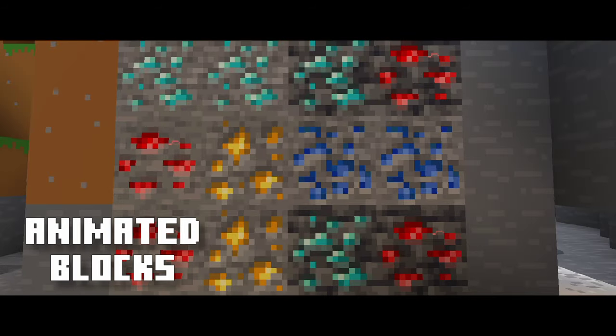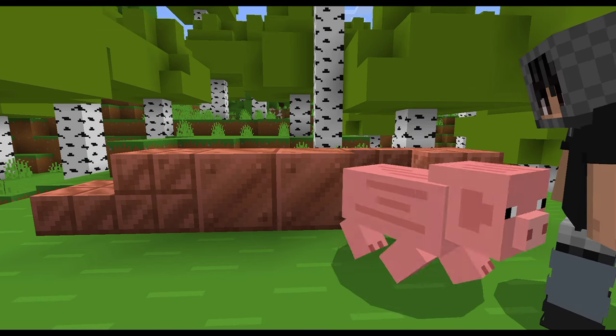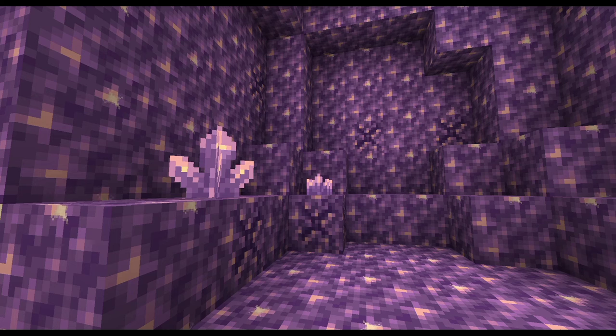Animated Blocks adds various animations for blocks throughout the game, like copper — which is my favorite — and the jukebox will actually look like it's playing music. Several other tweaks for blocks like amethyst can be found with a shiny effect.